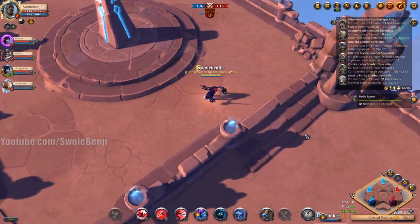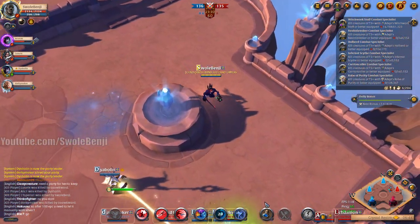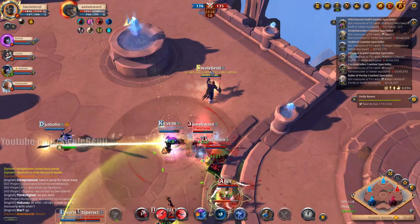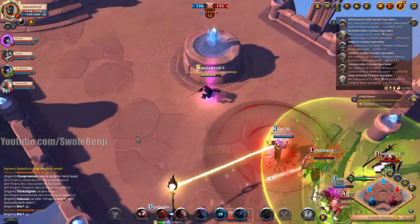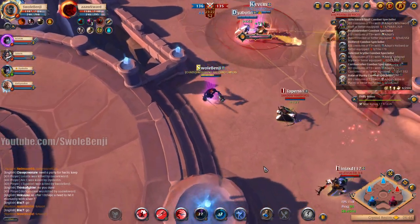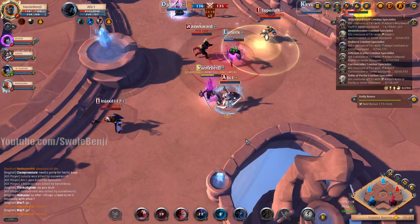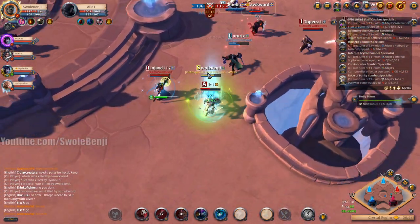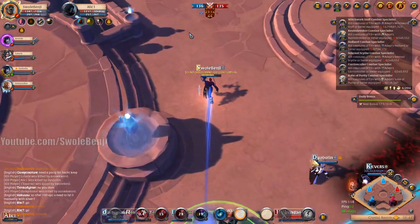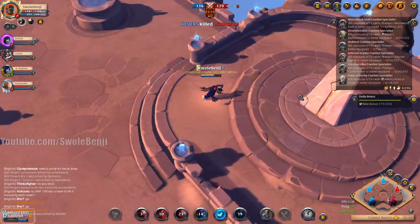I can maybe disrupt a bit with my armor. Oh, there's a wounded player — he just got healed, I was too slow. Let's throw a fire wall here around my allies. There's a wounded player, let me see if I can get him — and I didn't get him, so that's a bummer.